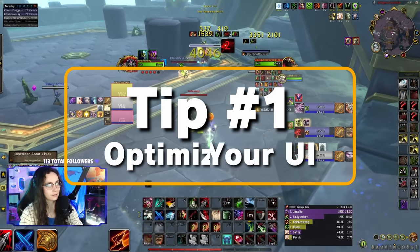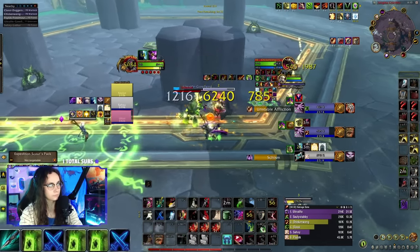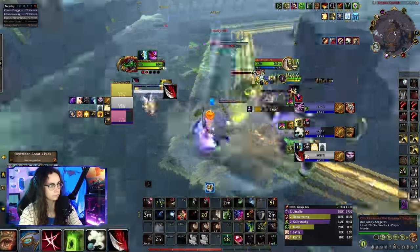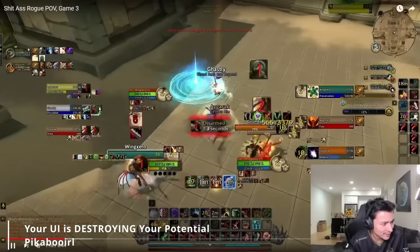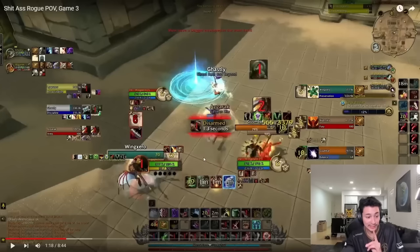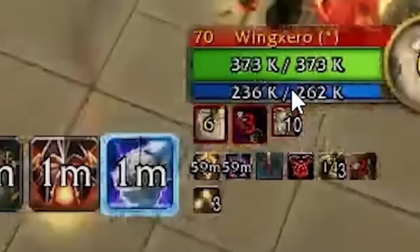Tip number one: if you find out you're doing something in an inefficient way, don't be afraid to tear down and rebuild your UI, key binds, etc., in a better way even if it temporarily makes you worse at the game. Some people have terrible UI or terrible binds and they don't even know it — whether they are giving themselves way too much information, or are using bizarre out-of-the-way hotkeys over just adding modifiers to comfortable binds. There are seven blind icons on this screen right now.